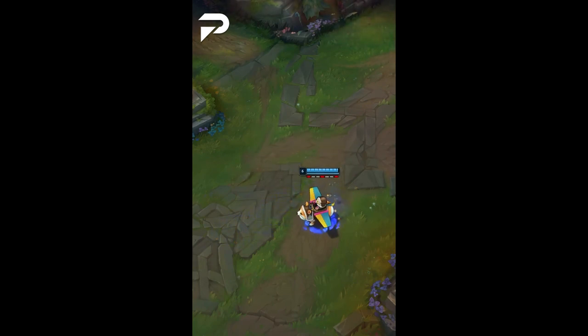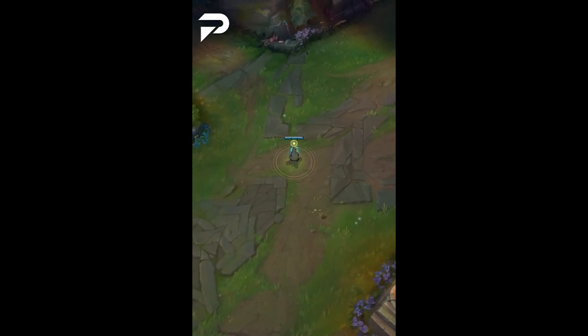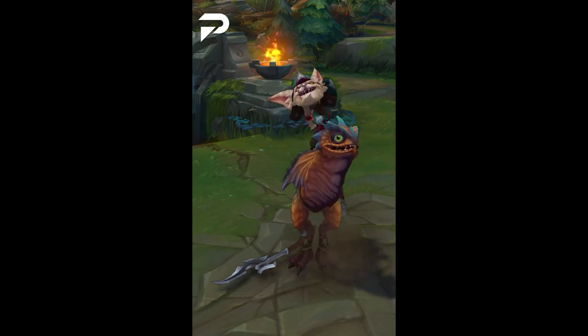Our final ward spot may not seem like much, but it has massive value for your whole team. As a mid laner, you should always try and place a ward in the middle of the lane close to the enemy turret. This lets you know as soon as the enemy laner leaves for a roam.